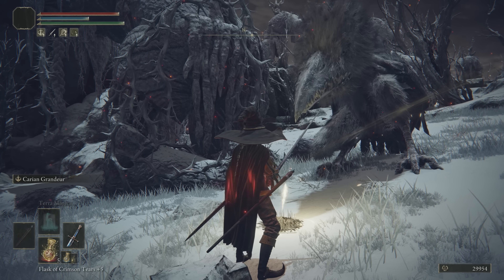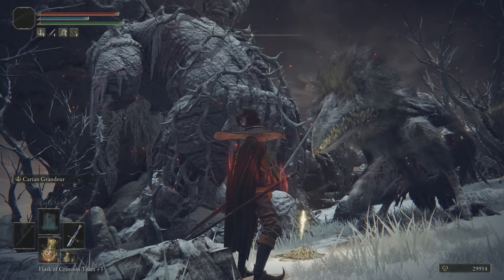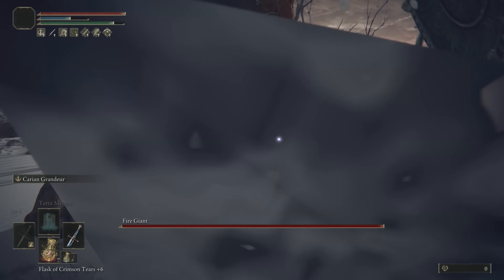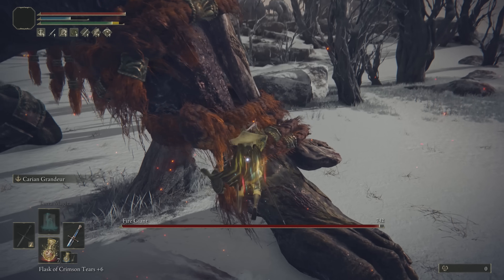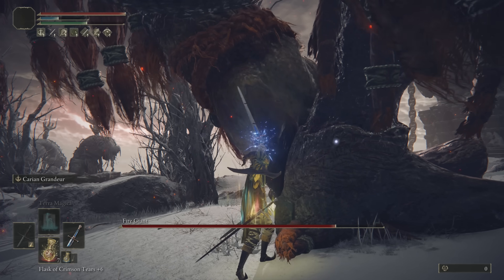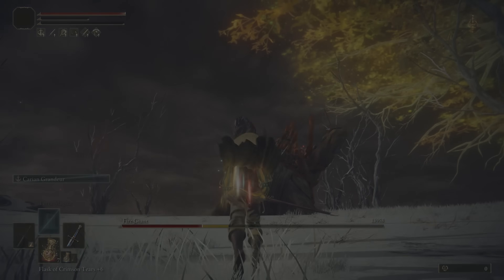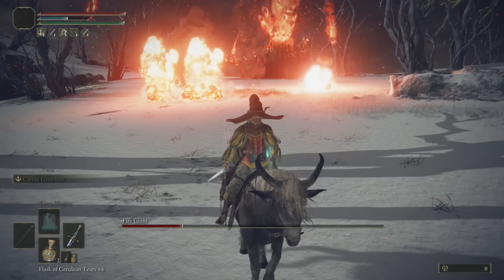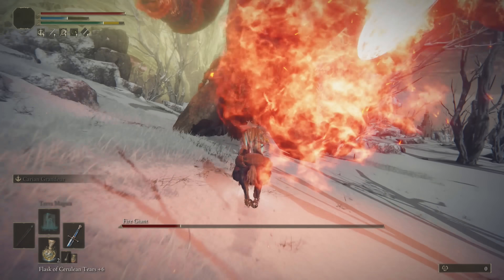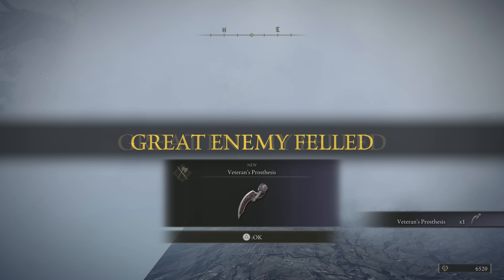As I made my way to the Fire Giant I made a friend — a monstrous crow I shall name Edgar. The Fire Giant this time around was a very easy fight. The first phase was ridiculous — it only takes three Karian Grandeurs to initiate the second phase. I defeated the Fire Giant without taking a single hit. Before heading to the Foreskin Brothers, I quickly did the Commander Nail skip to grab a part of the Haligtree Medallion.